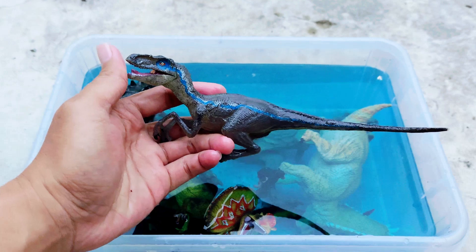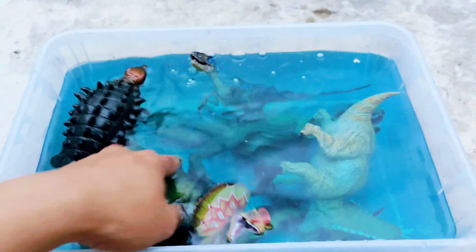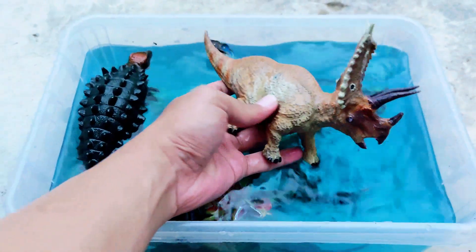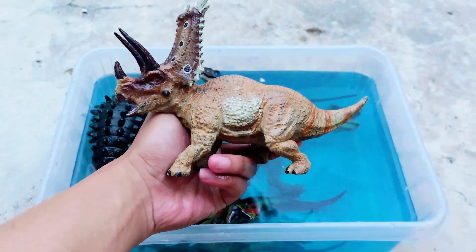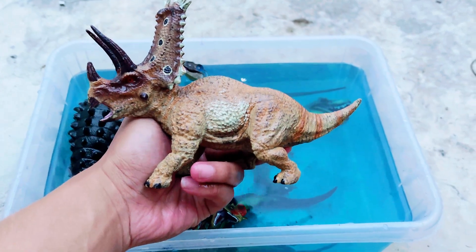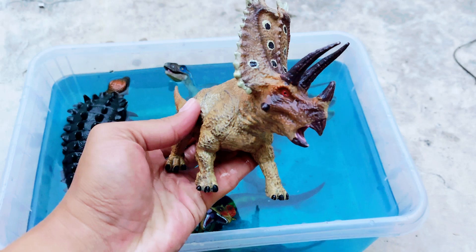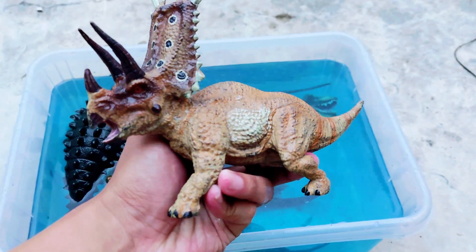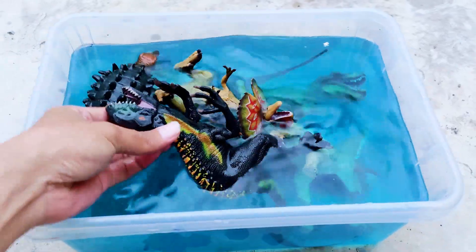The velociraptor is so amazing — it has a slim, thin body. And the next one we have is the pentaceratops, the brown one. It has a shield, three horns, and a short tail.